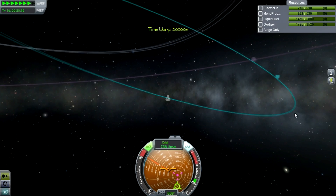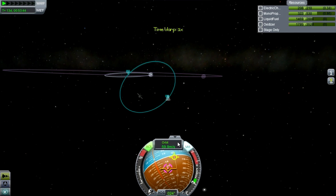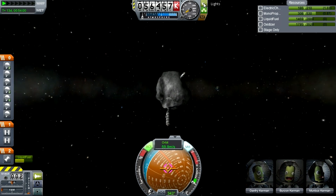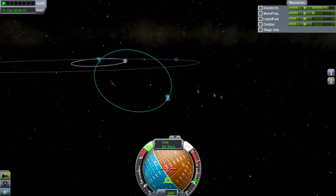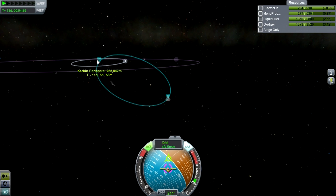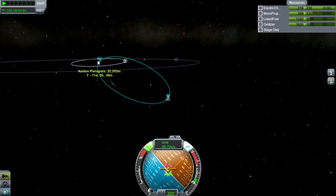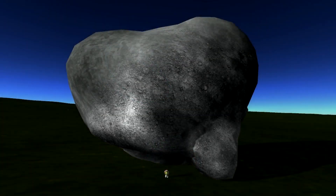Now it's almost like a normal rocket, just quite a bit bigger. The first thing we're going to do is burn retrograde to reduce our orbital velocity. Make sure you switch back to orbital velocity on your nav ball. We burn retrograde near periapsis so the apoapsis drops within Kerbin's sphere of influence. Then at apoapsis we can bring it down into the atmosphere to get slowed down, or into low Kerbin orbit if you prefer.